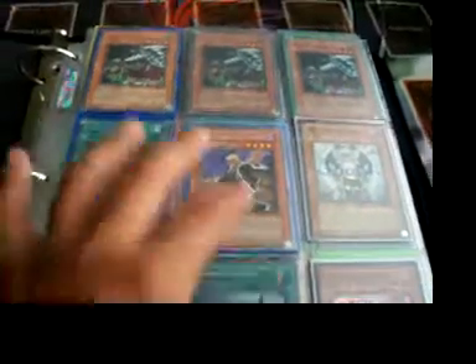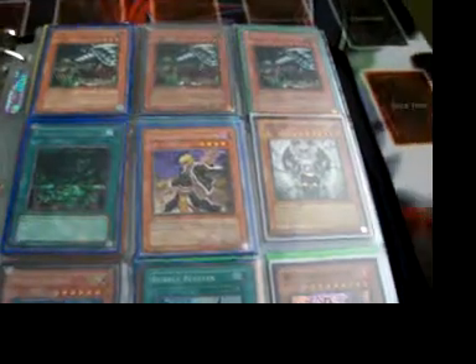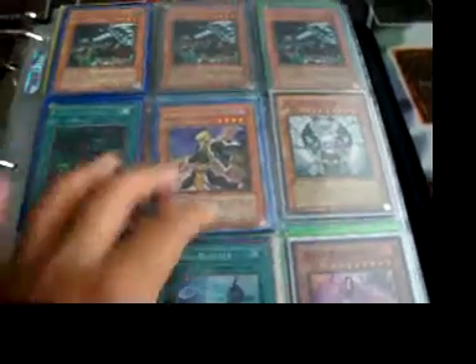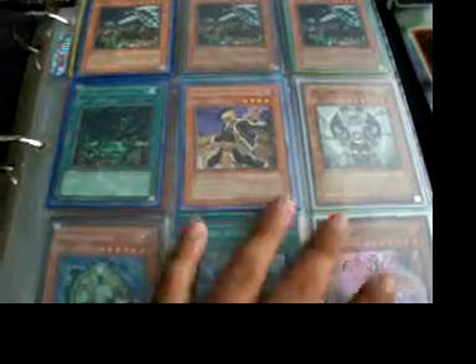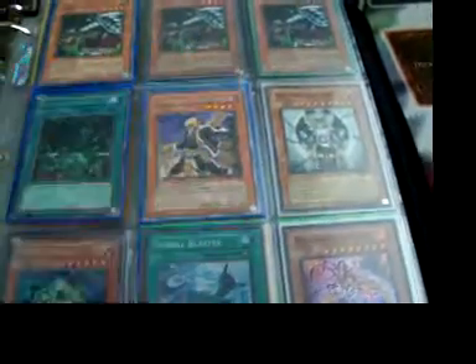Team Danger Evolution, Danny here, bringing you my updated dollar binder. Everything in here is for a dollar, guys. Minimum is gonna be five dollars, and these are only rares and low-end supers, so you guys can buy them. When you buy ten dollars, you get one card for free.